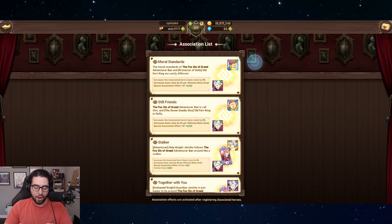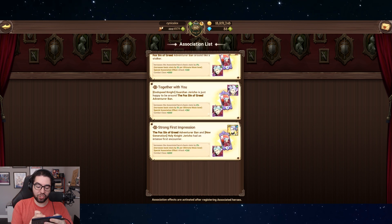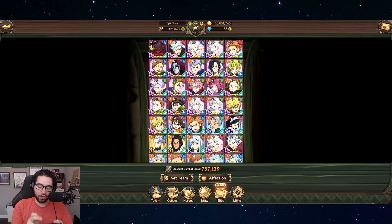There is real value and incentive to getting these associations. Obviously you shouldn't be spending platinum coins just for an association, but it's good to look at your roster and see how these characters pair and build them up. You can see it says 'increase associated base stats by 5%,' and then for the second Jericho — the one I've built up — it says 'increases the associated hero's base stats by 8%.' The reason for the difference is because I've leveled up Jericho's alt.